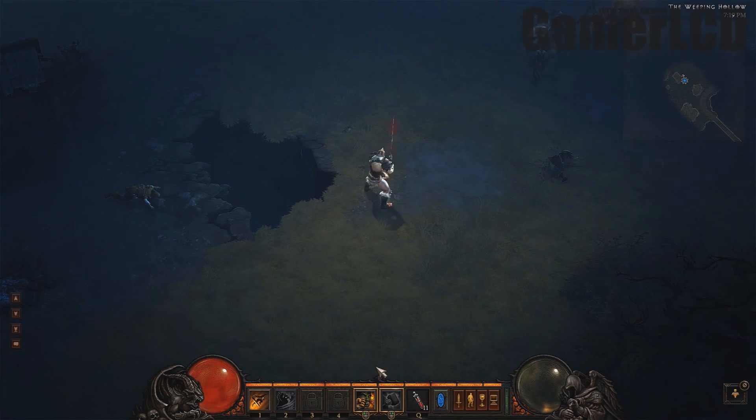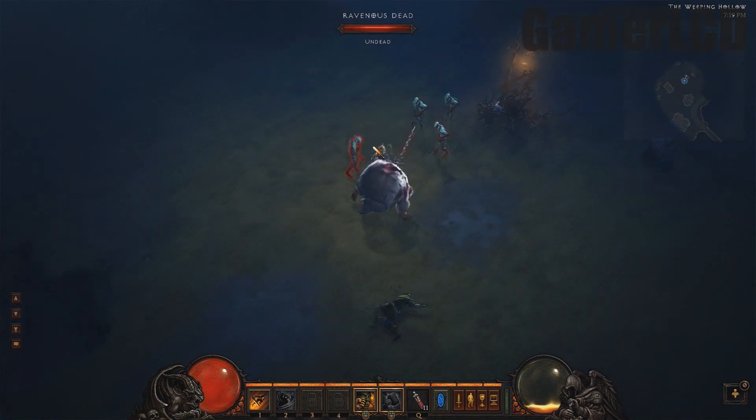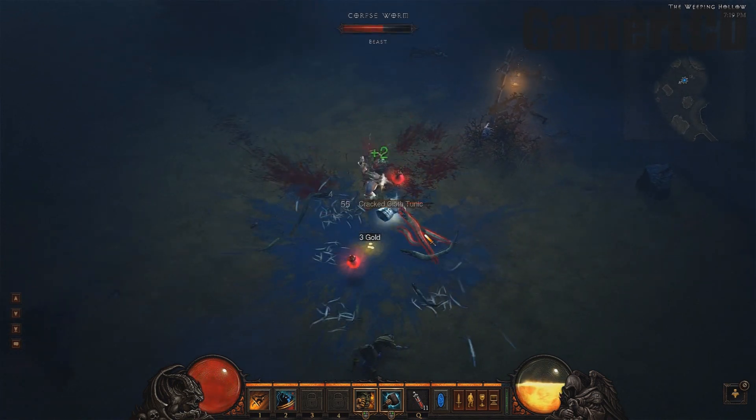First up, we have Bash, and the rune is called Instigation, which generates 6 additional fury per swing. This is a very powerful attack, and you will notice that there is a ton of rage very quickly, which will allow you to use all your other fury tactics.